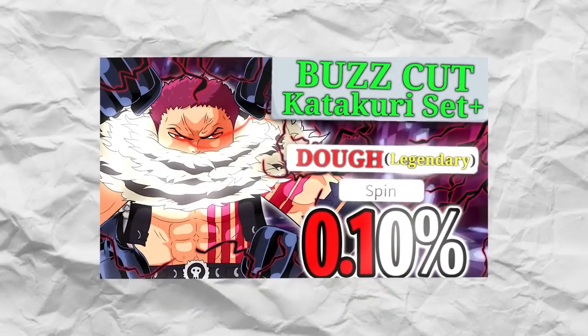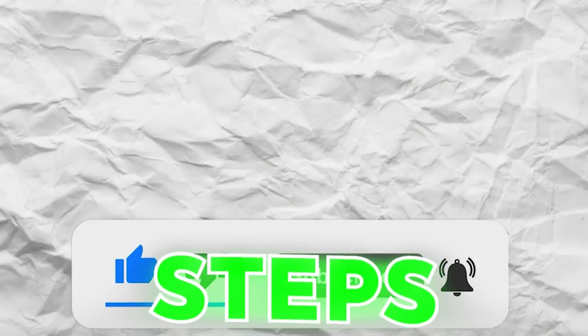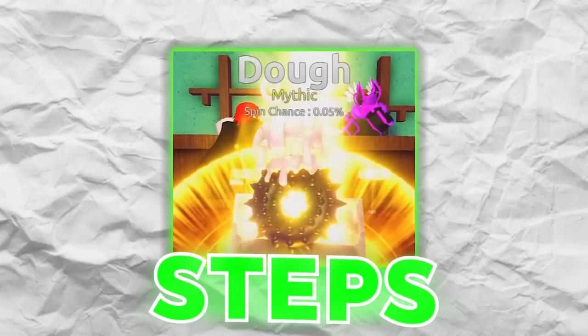So in today's video, we'll actually be spending over 5,000 Robux in a new One Piece game called Fruit Battlegrounds to get the 0.1% Doe Fruit and become Katakuri. To do this, we're gonna have to complete a bunch of steps. I actually need you guys to complete the steps as well — hit that like button and subscribe. Step one is to get Katakuri's Doe Fruit, which is the rarest fruit in the game right now. We're gonna have to get a bunch of gems by buying them with Robux, which is gonna be super expensive, but I'm willing to do it for you guys.